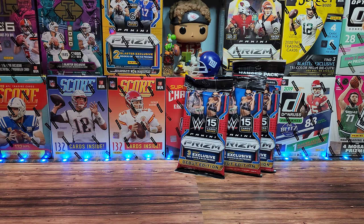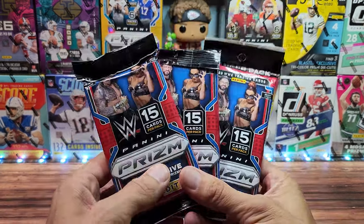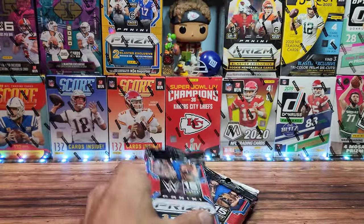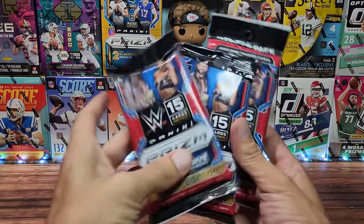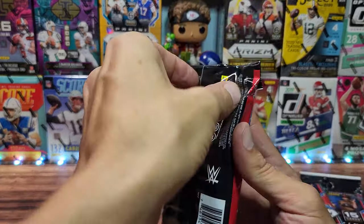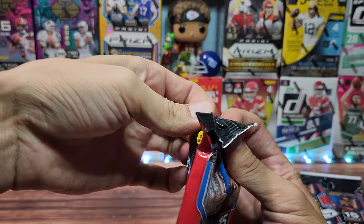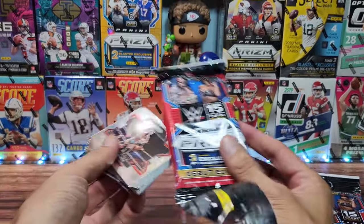Welcome to the Card Dojo, my name is Jordan and this is my journey into modern day card collecting. It is Monday and we're doing a quick little WWE Prizm rip. We've done one before — it was a blaster box and it wasn't very good. This time we have the fat packs, the cello packs, which have red, white, and blue parallels. I am hunting once again for the legends.